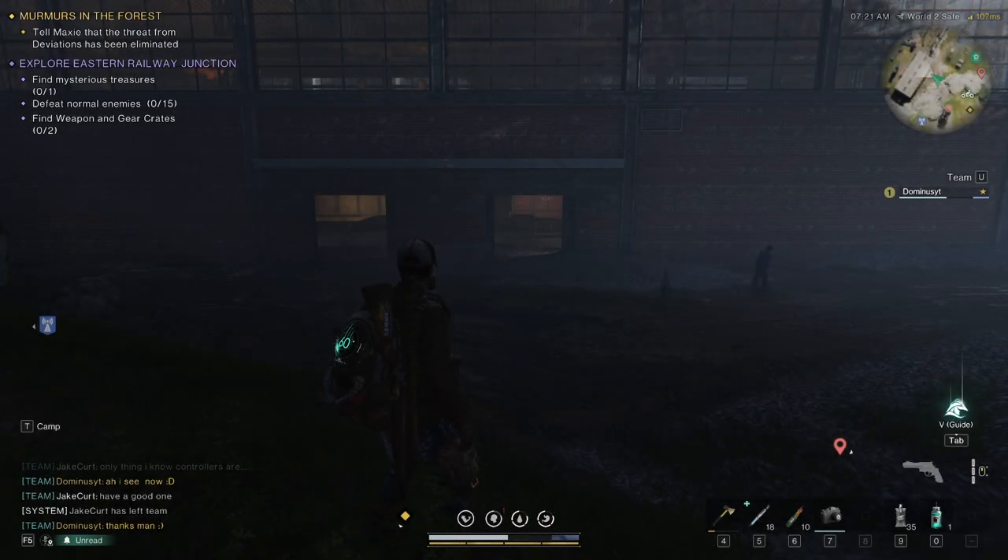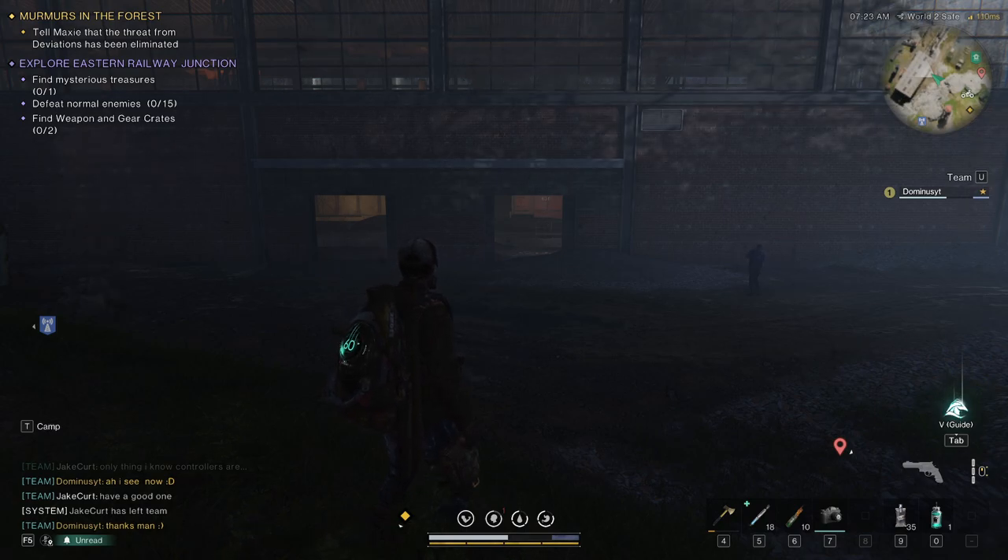Yo, it's me again. So this one is for the Explorer Eastern Railway Junction mission in Once a Human. We're gonna find the mysterious treasures and weapon and gear crates. There are no elite enemies here. So let's get into it.